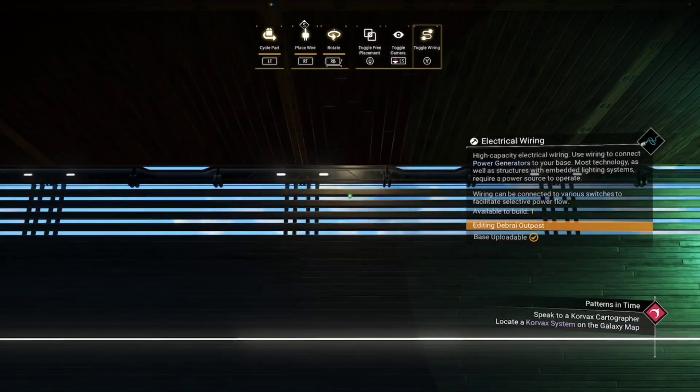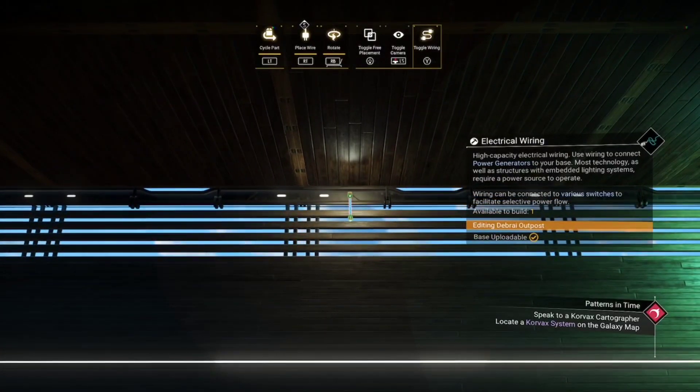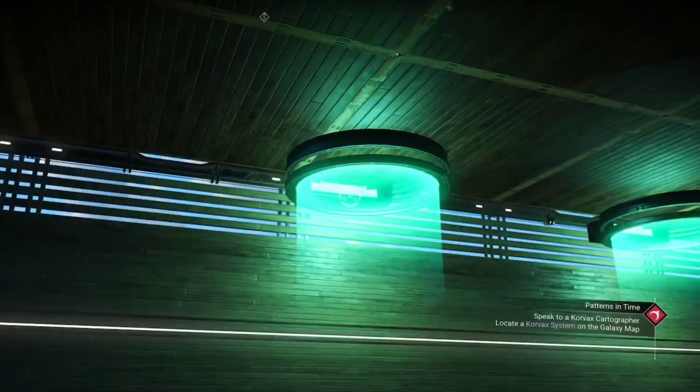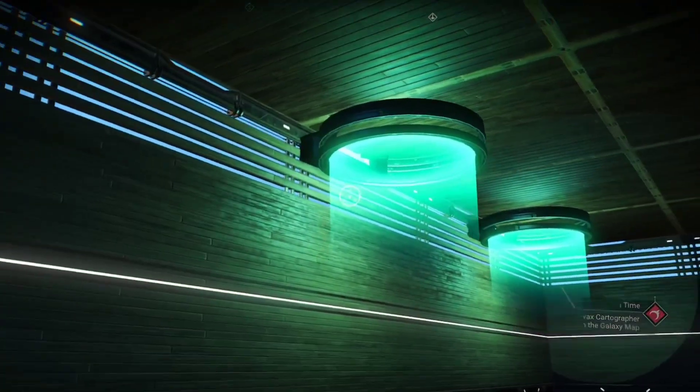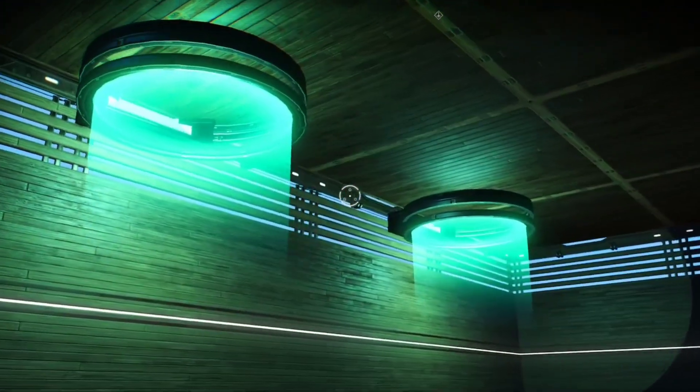Now we're going to build one of these. We build up like this — this is one of those underwater doors — and then you place it on like that. Isn't that awesome? That's a light! Look at that — it's clicked onto the wall as a green light.